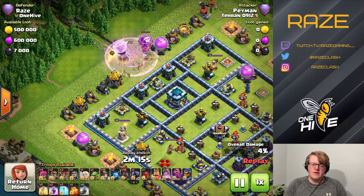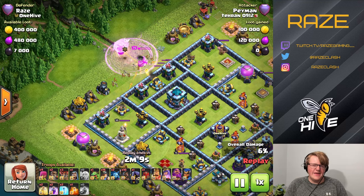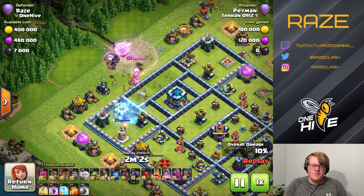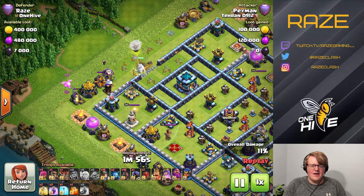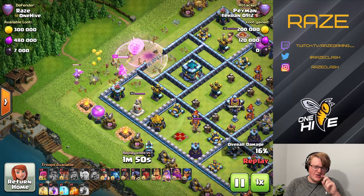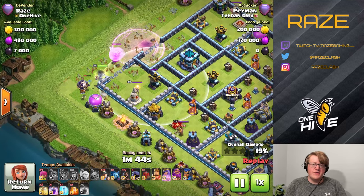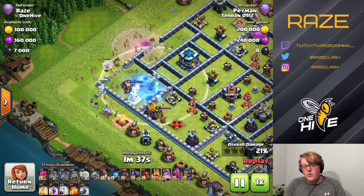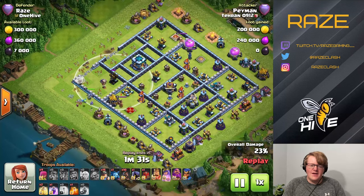Next we have Hybrid attacks. The weak link of this attack is that you have to use a Queen charge — that's just what comes with the army. He's trying to get the Queen into the Town Hall, but the Tesla and outer ring combination push her too far outside. She's not close enough to the wall to navigate to it easily, so even though he broke through two walls, the Queen isn't going to get there.